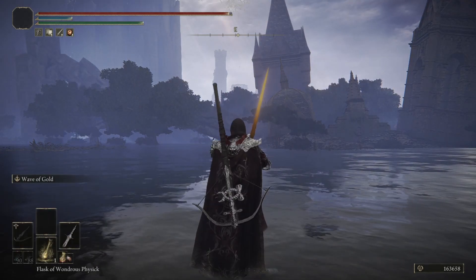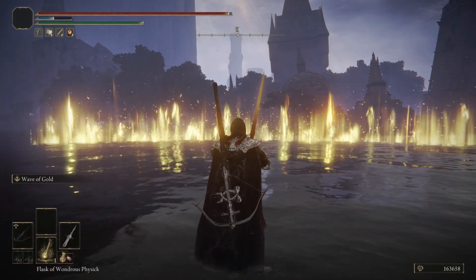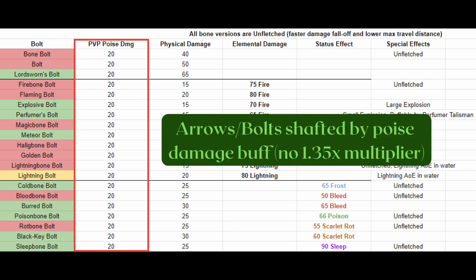Before we talk about the individual crossbows, we're going to take a look at the bolts — the ammunition of crossbows. I divided the ammo up into pure physical, elemental, and status bolts. The first thing you will notice is that there are no special bolts that do more poise damage. All bolts do 20 poise damage in PvP, which is 2 poise damage in PvE. Arrows and bolts are also shafted by the poise changes, so they don't receive a 1.35x multiplier to poise damage dealt in PvP, despite not being a weapon art.